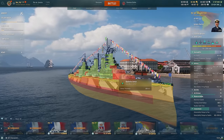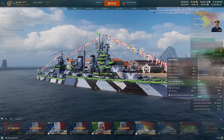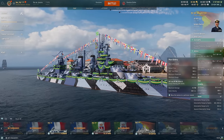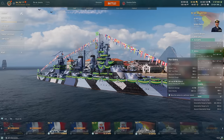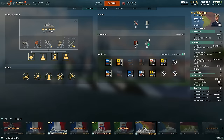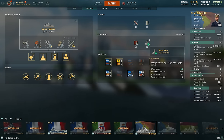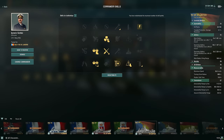We have decent deck armor as well as upper belt, which means we're going to take a ton of full pens if we go broadside — not really going to get many over-pens — but if we angle, we should do reasonably well. We're okay against HE. We also only have armor piercing on the main guns. They're 381 millimeters, do 10,700 damage, but no HE. So it makes it very easy to play this ship. We also don't have a ton of consumables: just damage control and a heal.